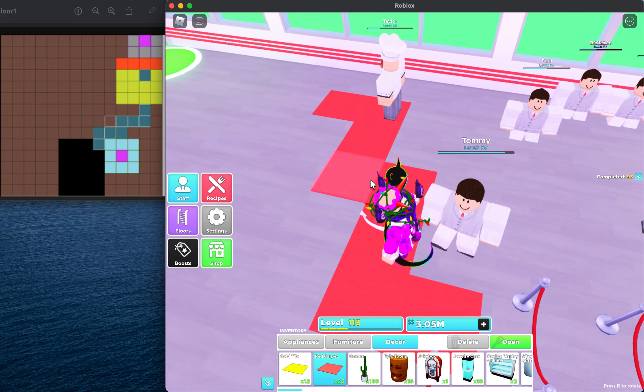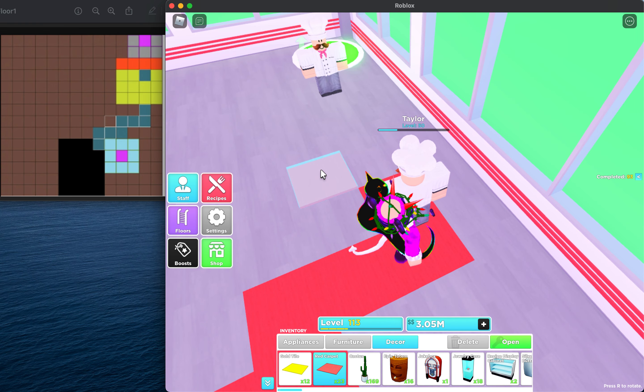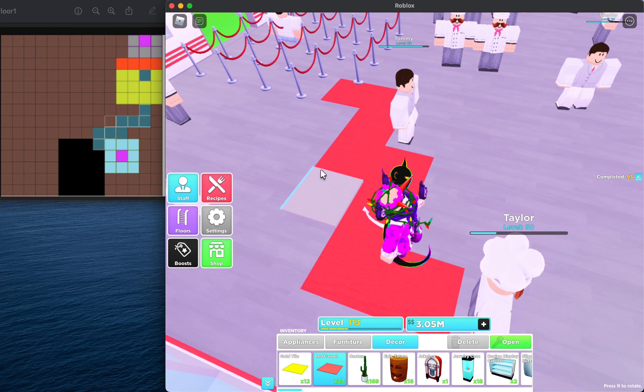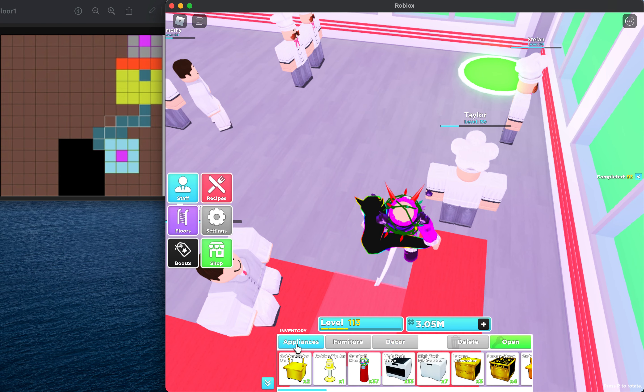This should be your path layout so far. For small restaurant viewers, we are now going to do the stoves.